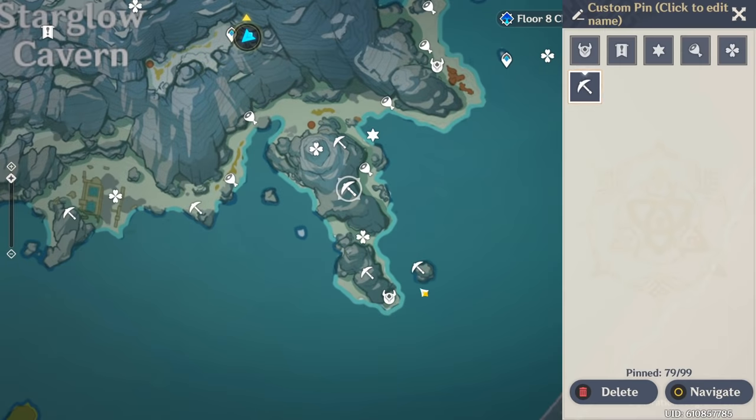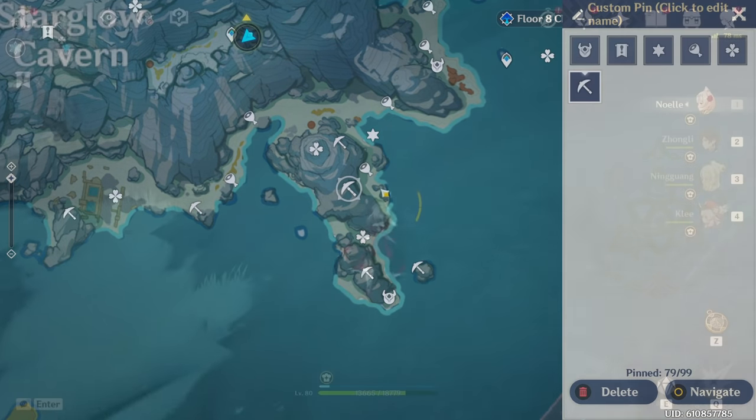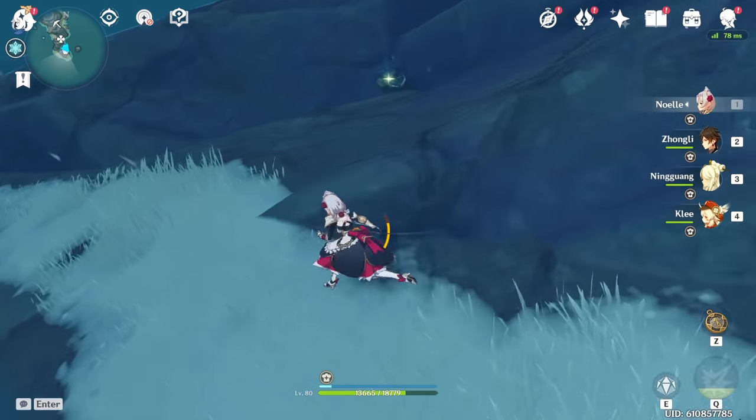The next locations are along the whole peninsula. There are two locations on top of the ridge, but I wouldn't recommend getting them because they're too much of a hassle — you have to climb all the way up. It's just easier to go along the coast and hit these locations here.